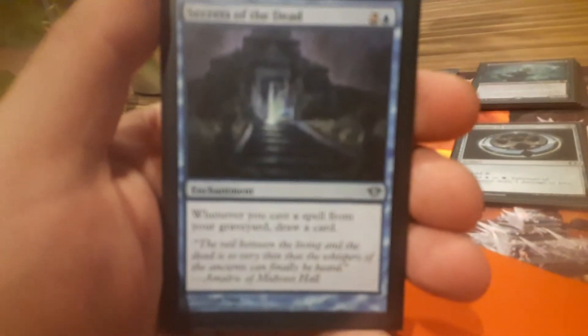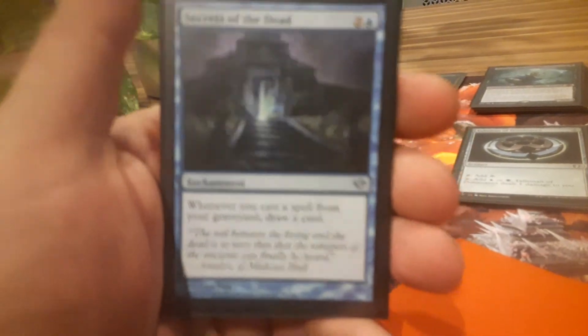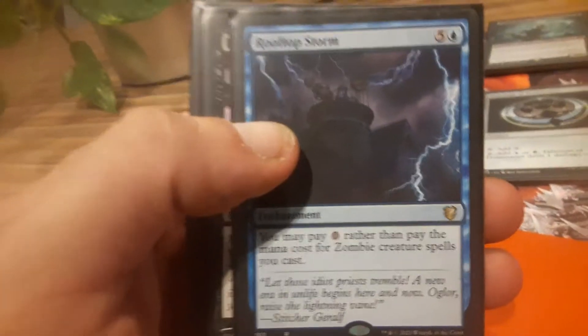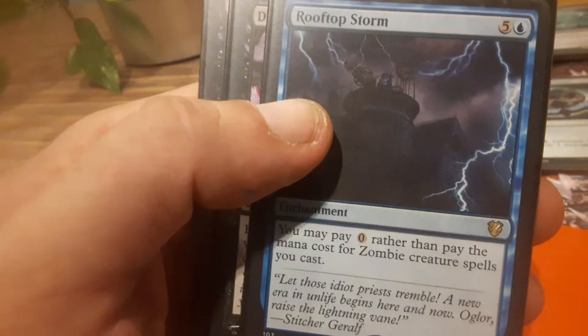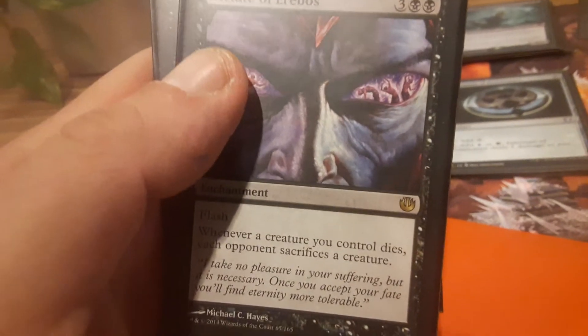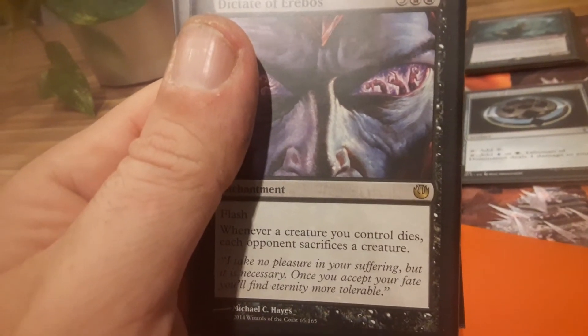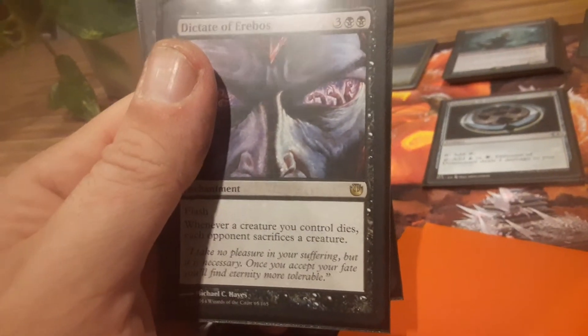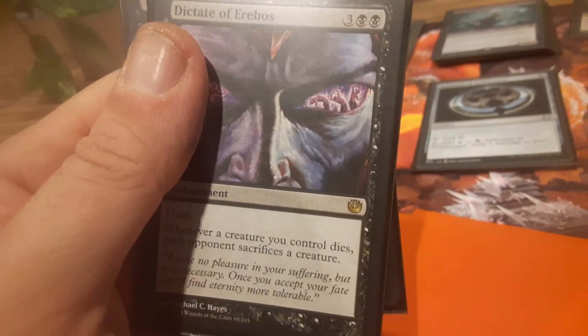Secrets of the Dead — I figured this paired well with Gisa and Geralf letting me cast one thing from the graveyard every turn; why not get to draw on top of it? And here's the card that makes the Acerak combo and the Gravecrawler combo worth everything — it's Rooftop Storm. All these zombies cost zero to cast. Do you know how much of a boom that is in a zombie deck? And I've got a Dictate of Erebos in here — it's one of my favorite black spells. Pure punishment, especially with a deck like this where I'm sacrificing creatures or getting attacked.